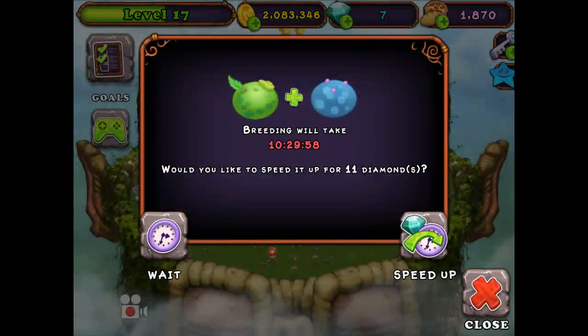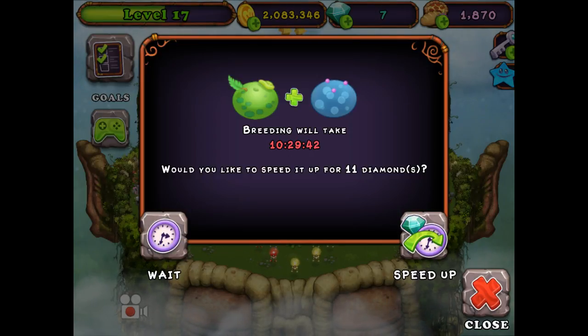There he is — we got him! We breeded him and we got the rare Octopus! I'm so happy. He's going to be 10 hours and 30 minutes. So there he is. I did not get him on the first try. I think this is the easiest method to use — the Potbelly and the Toejammer. And as I said, you do not have to use the rare ones, it's just the only one I have.